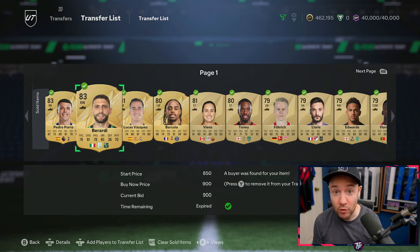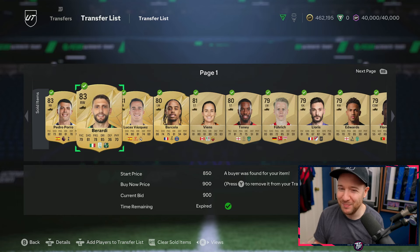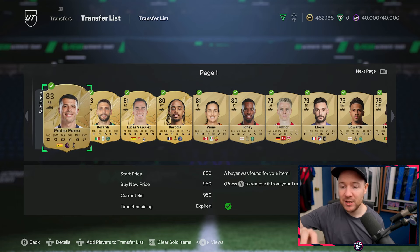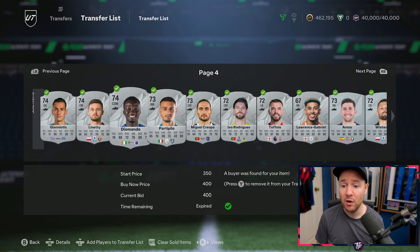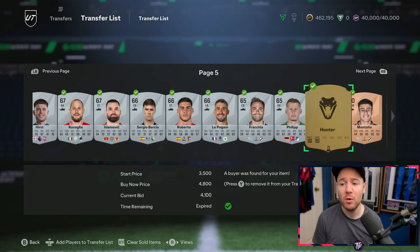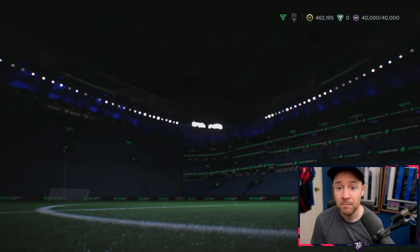I know you saw it - my 4-4-2 formation. Yeah we're back to that for now. The 4-2-3-1 is great and I've finalized some really really cool instructions and tactics that I can show you in a little bit. But the sad part is it costs so much to make it like really broken meta, because it requires the CAMs and that's the only downfall with the formation. I need Cruyff, I need some bigger players. I've sold like four lots of my trade pile - tons and tons of cards, silvers. If they sell great, if they don't you may as well keep hold of them for Black Friday flash SBCs.